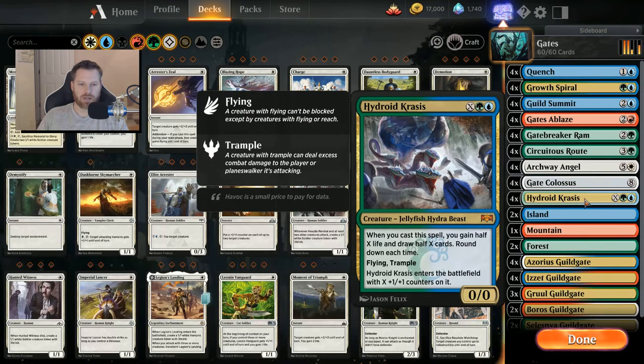I'm running Hydroid Krasis — you could swap in anything here, any big creatures like Lyra, Niv-Mizzet, or a Planeswalker. I like Hydroid Krasis because it flies, it's got life gain, it's got some card draw, and it fits the color scheme. I got kind of lucky with my pack openings and pulled a few, so I feel like playing them. If you're not in that boat, don't worry about it.